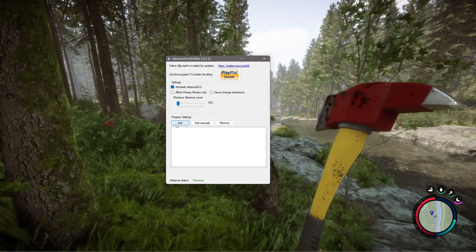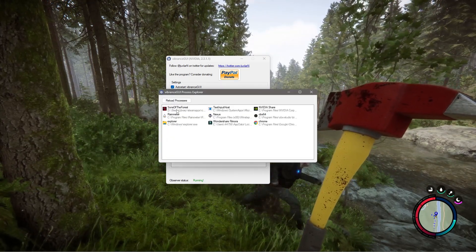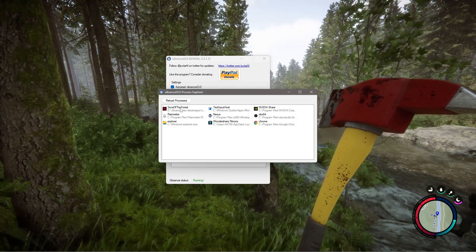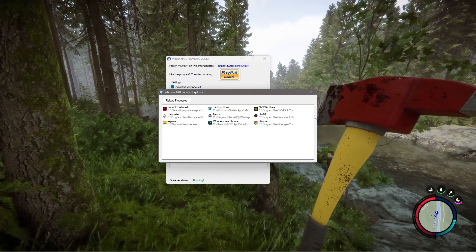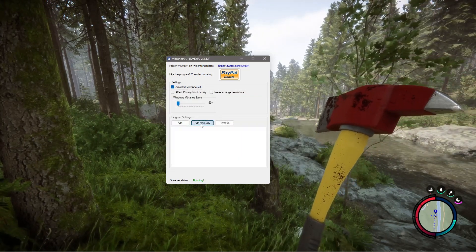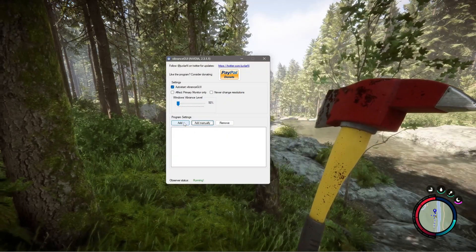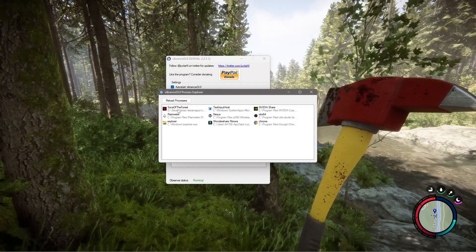Come down here and click Add. You'll then see Sons of the Forest. If you don't, it's because you're not running the game. If you are running the game and still don't see it, you'll have to add it manually by finding where your game is located.